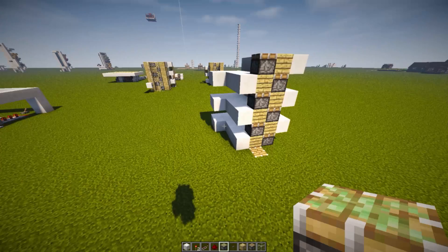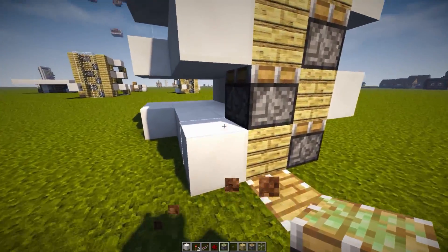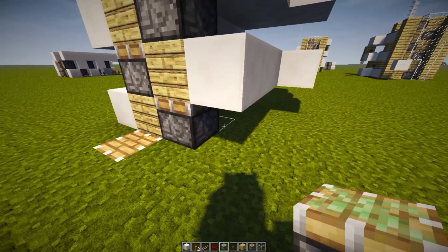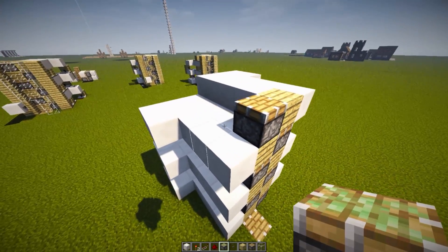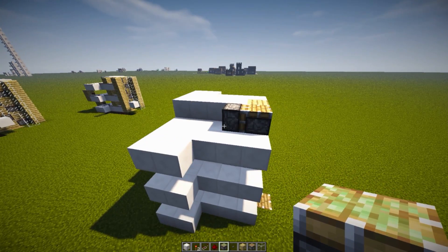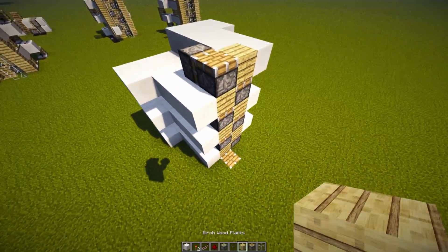The next thing you need to do is grab some sticky pistons and place them at the back facing your regular pistons — like this on all sides. Do it over there, right over here, there, and yet again on the back of all of our pistons. Make sure you don't miss any of them because you need all of them for it to work.